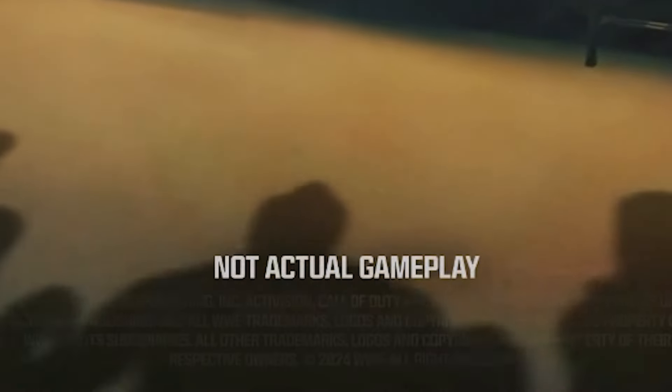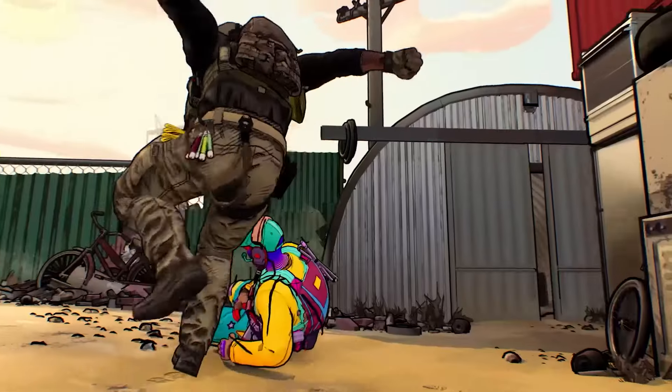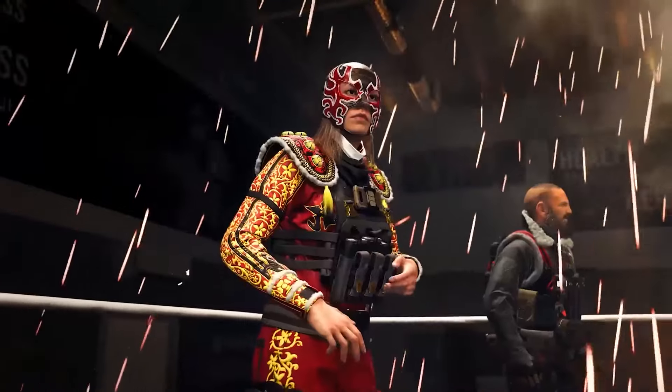In the original trailer teaser, there were some shadows on the floor of wrestling operators. I believe two of these to be John Cena and Brock Lesnar. Will they be added during the Summer Slam event? Who knows, but it would definitely be cool to have them. That's everything we've seen so far for the WWE collab in Call of Duty — let me know what you're looking forward to the most.